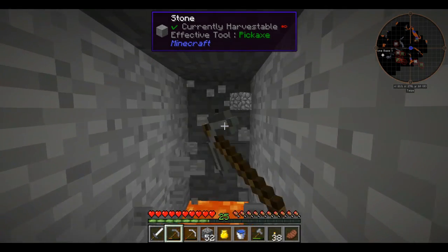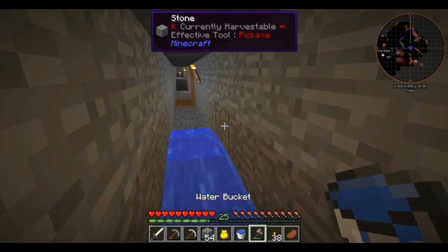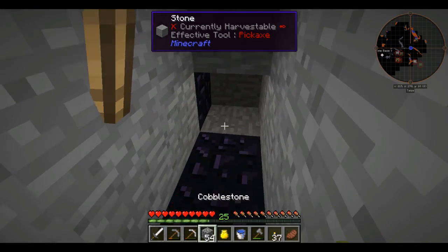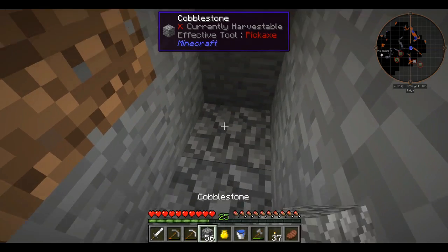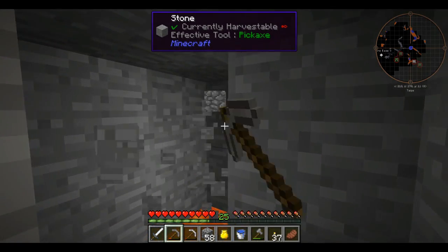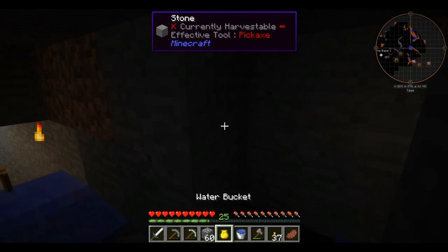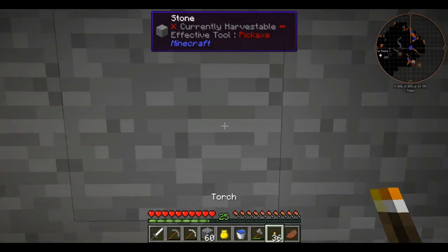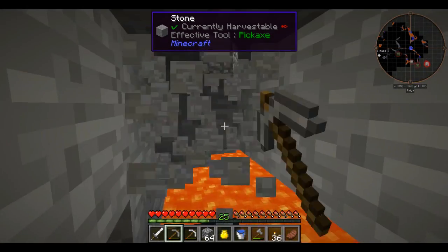It seems we have hit the lava cave here — we just gotta get across it. I'm gonna have to jump up a bit. Not too happy about this lava thing. Now I have to get into it, so I have to mine the blocks out. There we go. Why did I place that there? I meant to put it right there. Let's get in here and now I just mine it out.